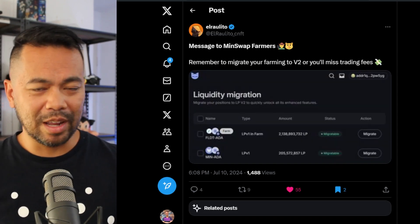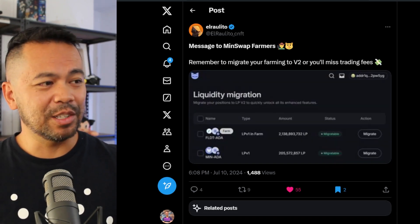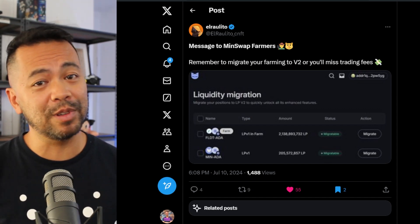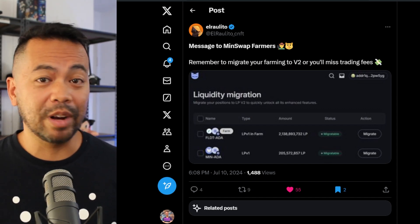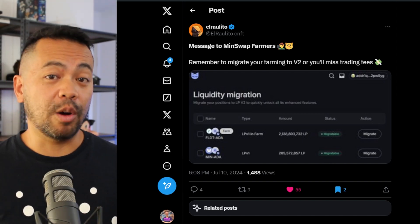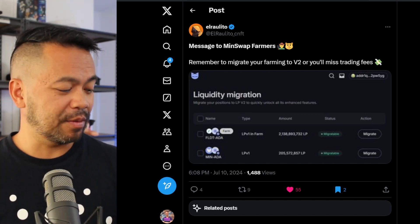We need to migrate liquidity over so that as more trades go through the DEX — whether it's another meme coin rush or whatever — the liquidity is in the right place. This allows everyone to optimize their trades and earn fees from the platform itself.